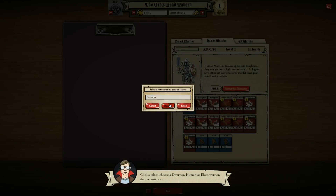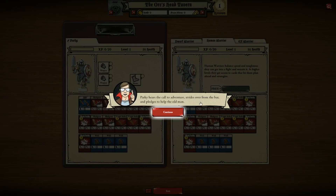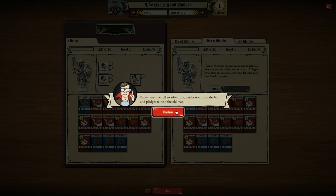Oh, we can randomize names - wonderful. Let's go with me. I'm going to be the warrior - Parky. There we go. We'll get some of my other YouTuber friends' names on here as well. It'd be quite entertaining if they die. Parky hears a call to adventure, strides over from the bar and pledges to help the old man. It's time for your first adventure! Click exit to return to the map.